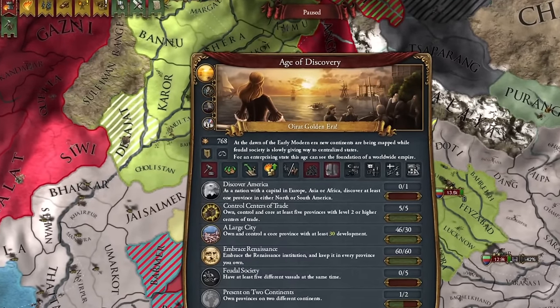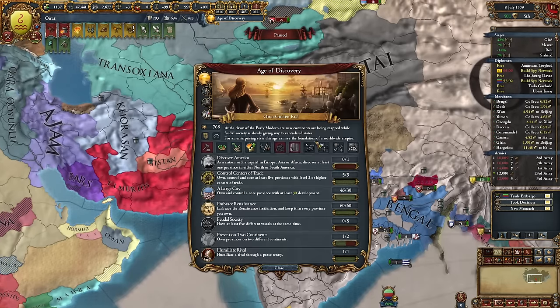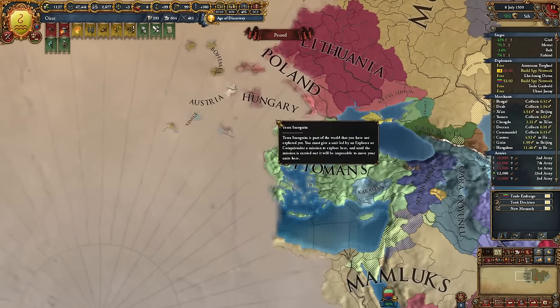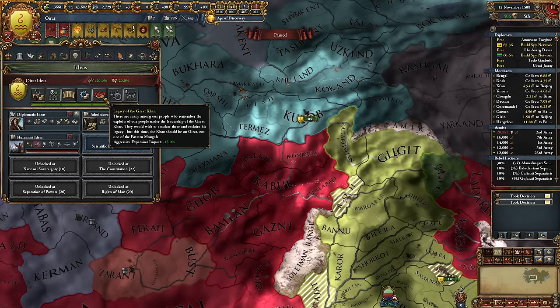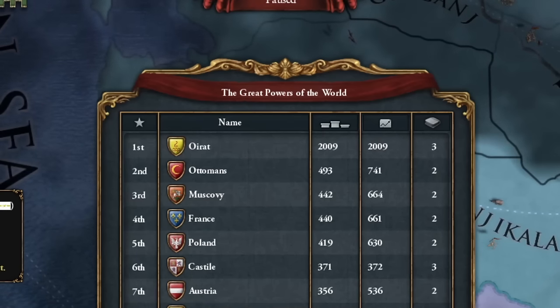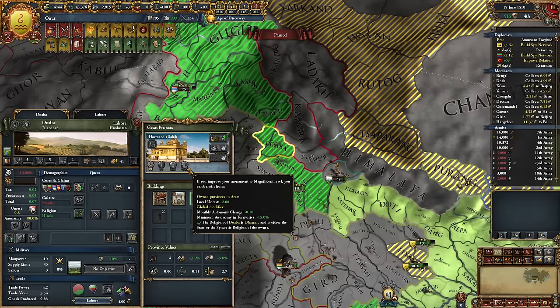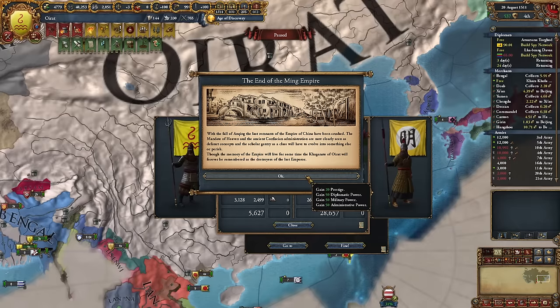Despite it being nearly 1510, there were no signs of the Reformation era approaching, which could pose a challenge to make it in time. I surpassed 2000 development in 1510 and secured India. I also remembered a monument essential to me — I had to build it. In 1511, I brought down the Great Ming Dynasty, concluding Phase 3, a prerequisite for creating Yuan, which marks Phase 4. Destroying Ming is the only way to rid myself of the Mandate of Heaven requirement for establishing Yuan.